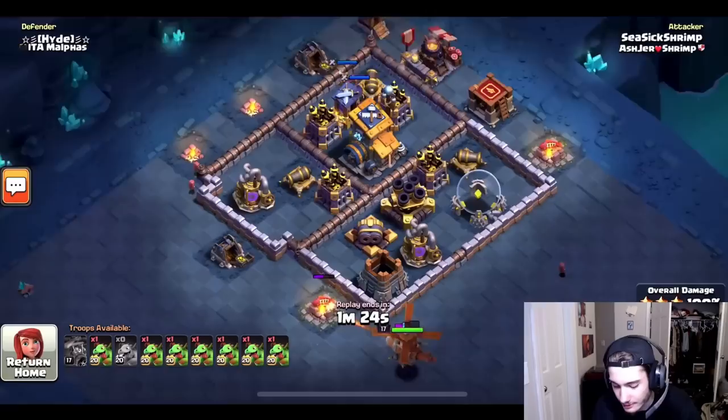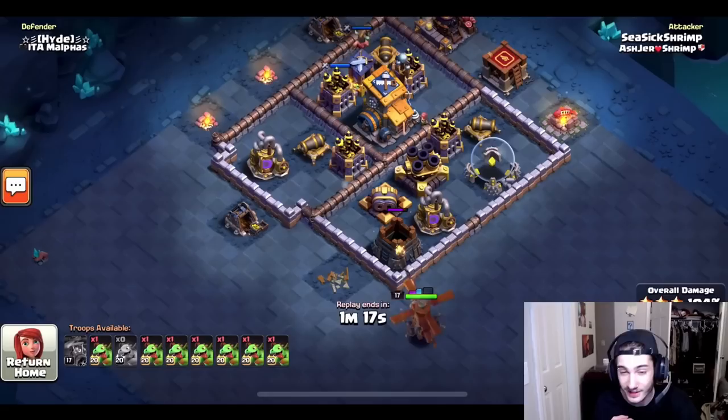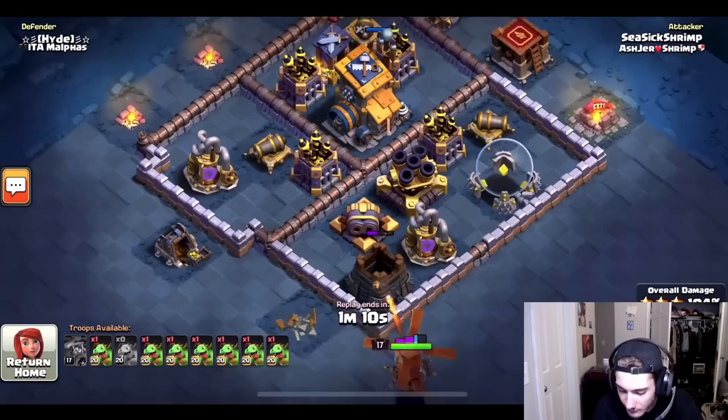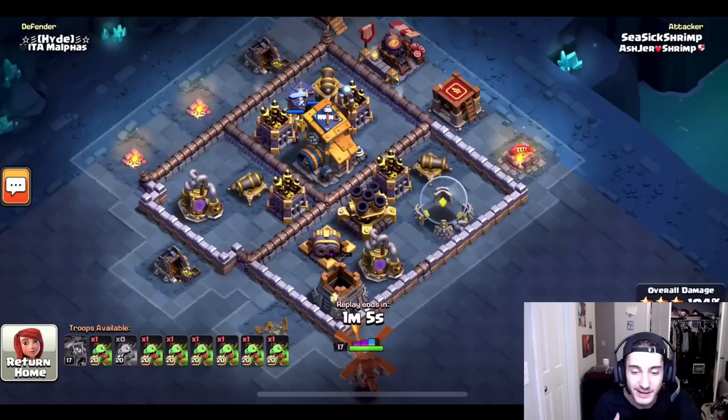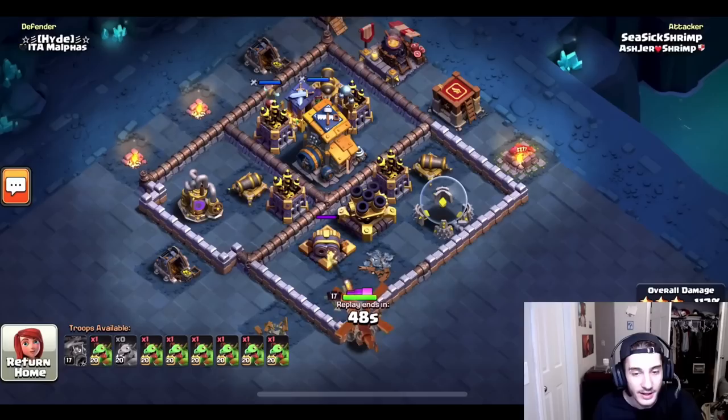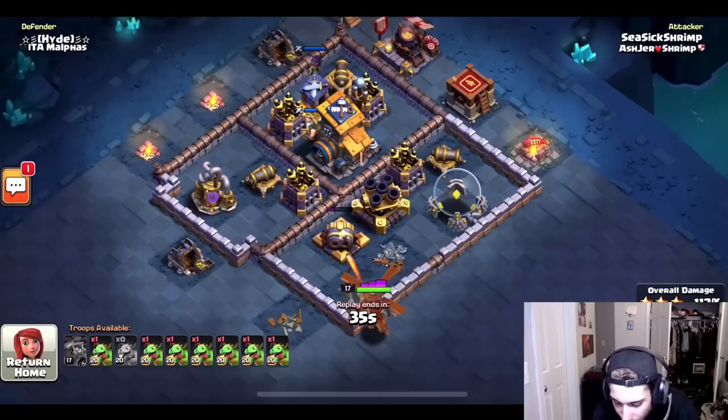Seven dragons going into stage two. He starts his battle copter over here onto a storage so the battle copter charges up to full ability before taking any damage from the air defenses — a really smart move to ensure maximum value. If you started it right over the defenses, it would die before getting anything. He has seven baby dragons for this stage — three with abilities and four regular ones. It's incredibly unlikely he doesn't six star, but let's see how he takes it out.